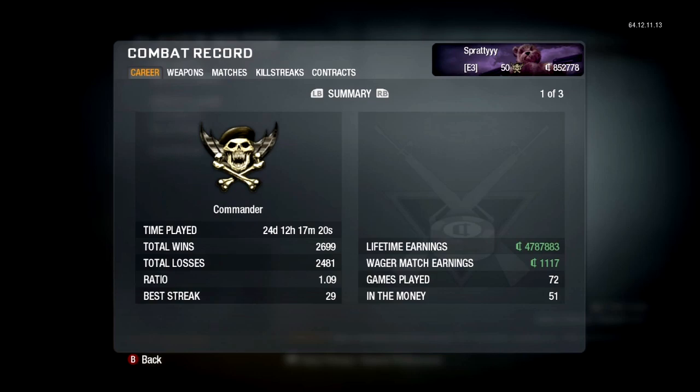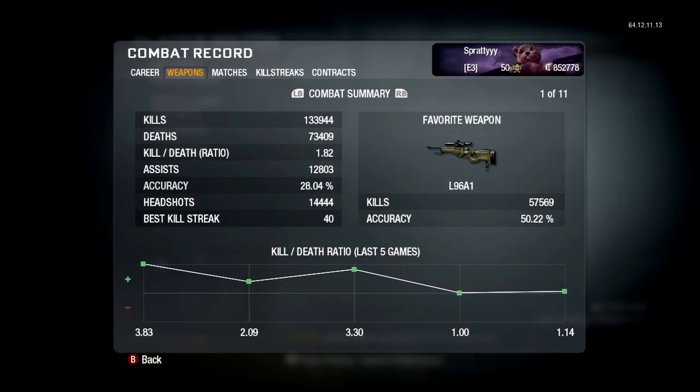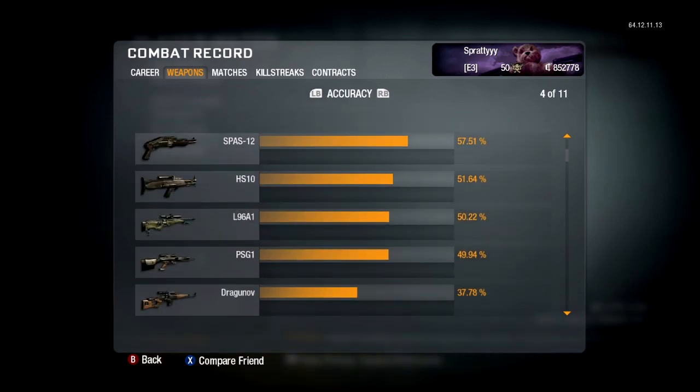I'll go onto my combat record. As you can see I've played a lot — 24 days 12 hours — but honestly that's not that much given the game's been out almost a year and a half. Win/loss is 1.09; I used to play a lot of ground war by myself so you can't really control the whole game there. Kill/death ratio is 1.82. I've got 133,000 kills — wow, that's a lot. Accuracy is 28.04% but that includes all the red gunning. Look at all the fours on headshots — 14,444 headshots! Best killstreak is 40. My L96 stats are my favourite — 57,000 kills and 50.22% accuracy, which is pretty good. The PSG is almost at 50% accuracy too, which is quite good. Snipers and shotguns obviously have the highest accuracy.